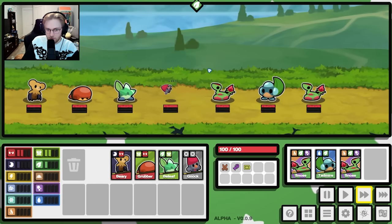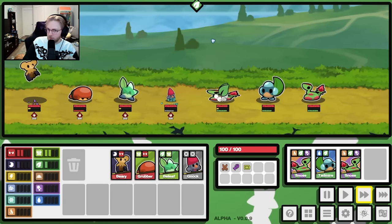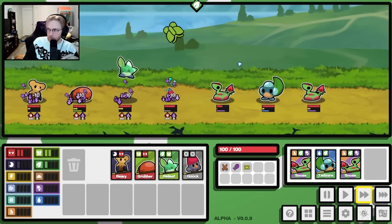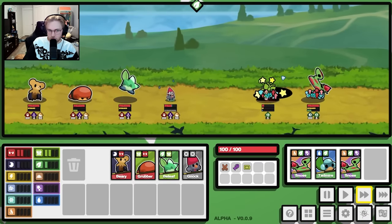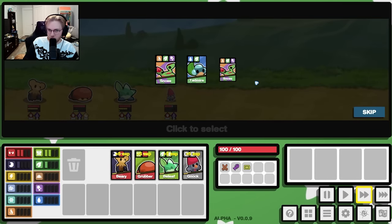Give me the banana. You don't have the banana. That's fine. Early two physical just seems so strong. Seems unbeatable.